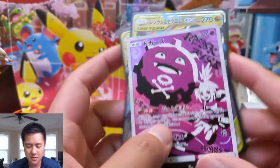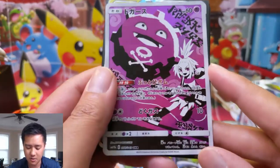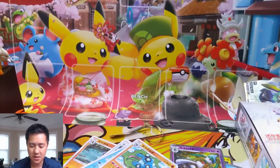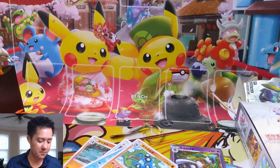This might be my favorite card from this opening — the Roxie plus Koffing Character Rare. That is a great piece of artwork in my opinion. Let me know what your thoughts are about this set and, more importantly, where do you order your Japanese product from and what has your experience been as far as time to receive it, especially if you're in the US.